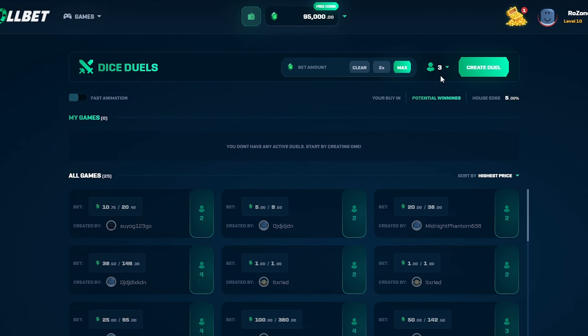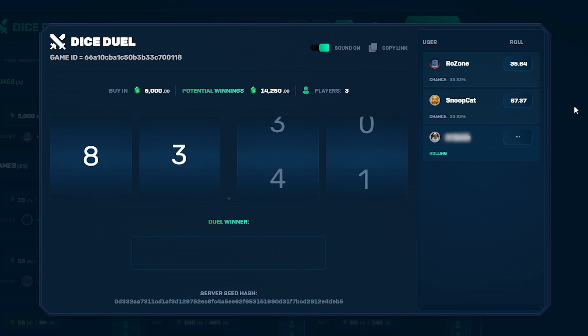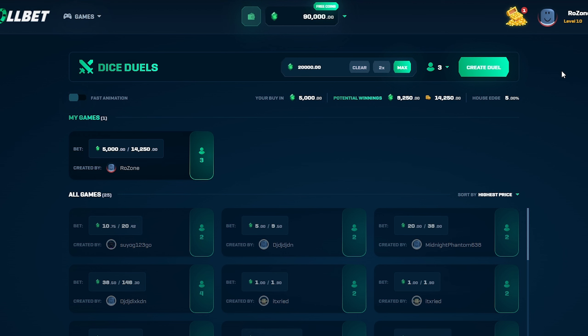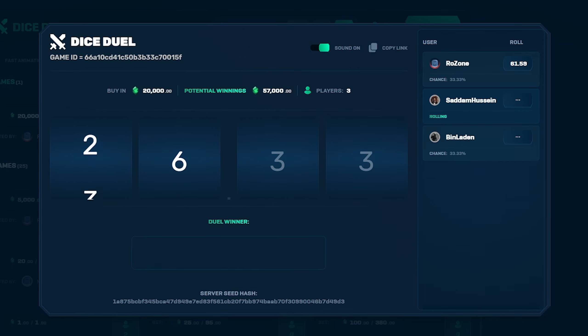Now let's try Dice Jewels. I showed off a little bit of this in the last video. We'll put in 5,000, three people. Here we go. That is not good — we've probably lost. Okay, we've definitely lost. I'm not even going to watch the rest. Let's put in 20k and just run it back. 61 — that's not great. 36, one more. Come on. We got it — that is a win for us.